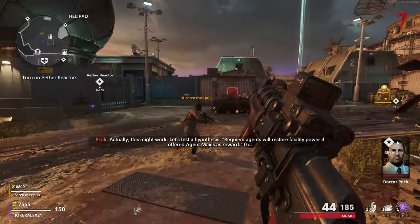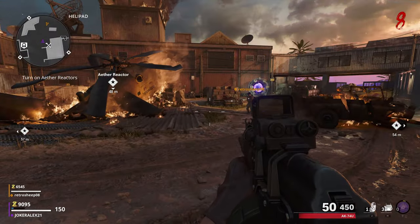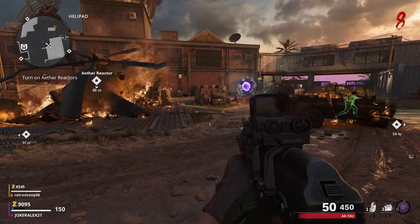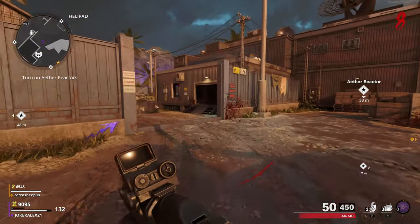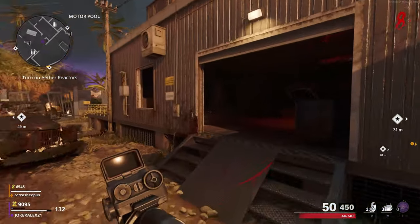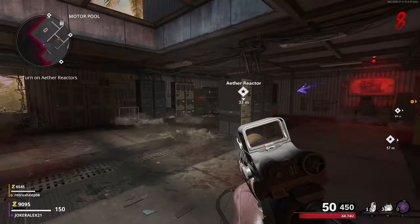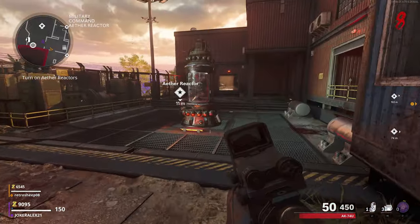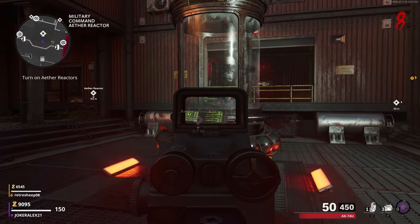I will always use the helipad area of the map in order to guide you to each generator. Coming from the helipad area whilst looking at the teleporter you came through, head over to the left hand gate, come through this little area, and you will notice that you'll get to a place called the Military Command. Come inside this area and you will eventually see a marker that says the Aether Reactor — this is the reactor we will need to turn on.